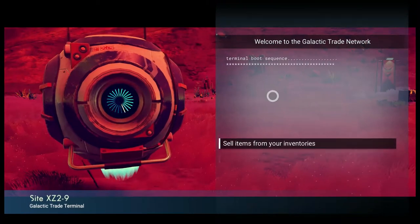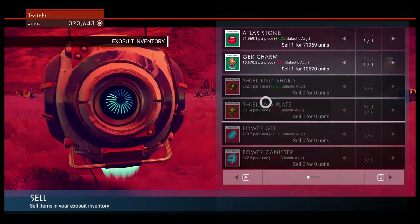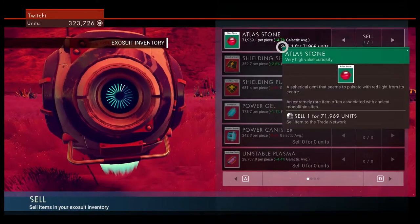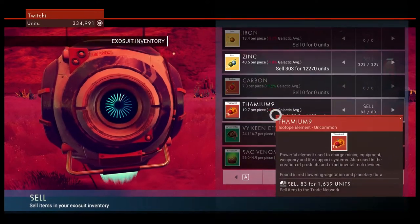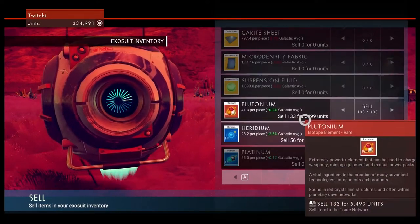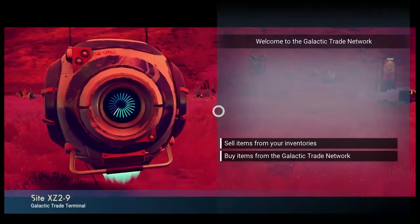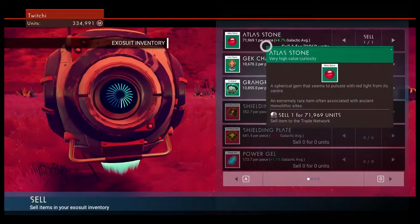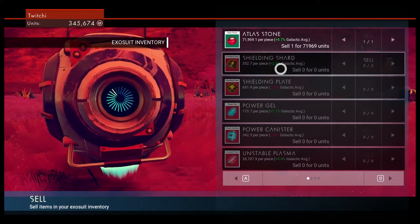Welcome to the Galactic Trade Network. I want to sell some stuff. You can have the Shield Plate, the Gek Charm, the Atlas Stone — no, I'm probably going to want to bring that with me. He'll buy the Gek Charm and the Garagaga off of me. So that's pretty cool.